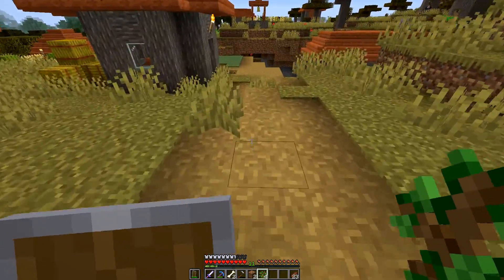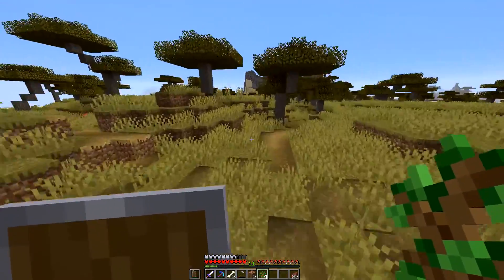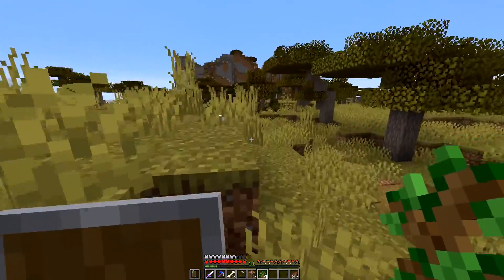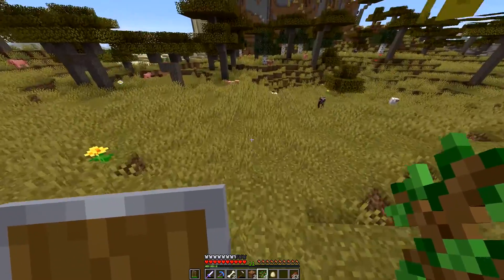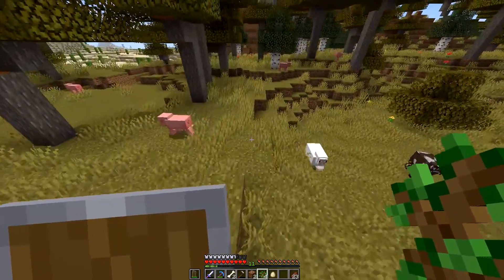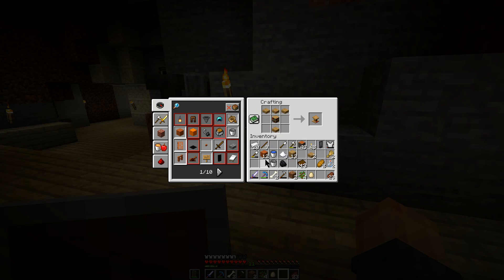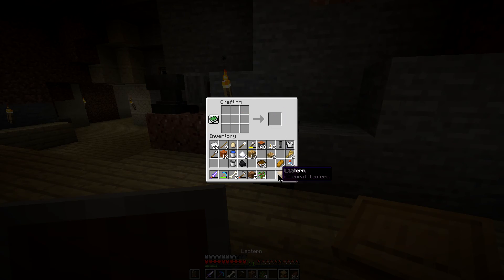Wait, there's a crafting table right there, what the hell am I doing? But I still need books. This is the crafting recipe for the lectern, in case anybody knows. I don't think it's in this book — is it in this book? It's in this book, I just hadn't seen it. There it is. I looked it up because I couldn't find it in the book whenever I needed to.